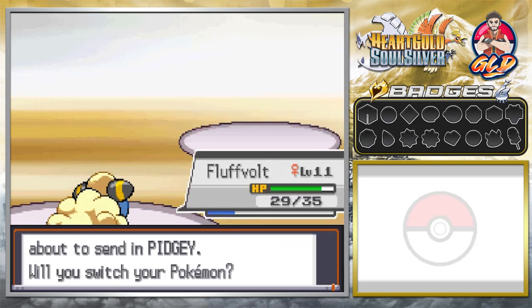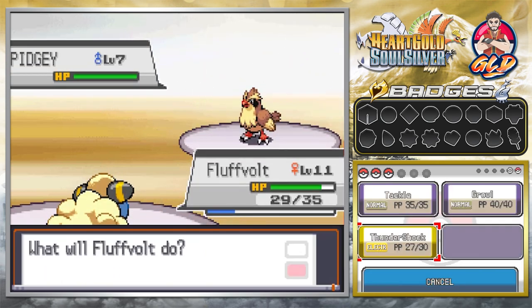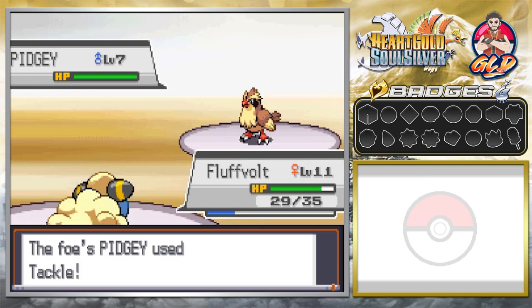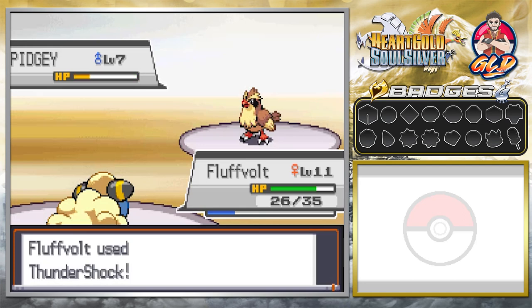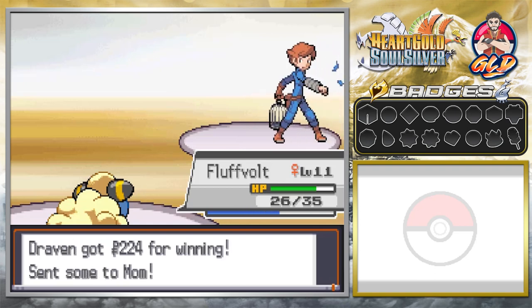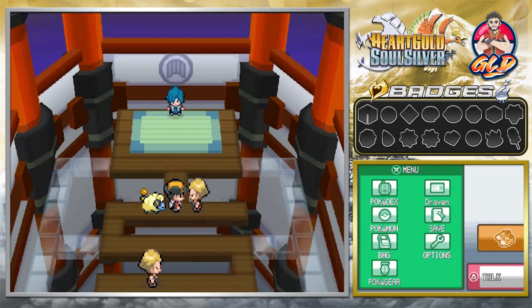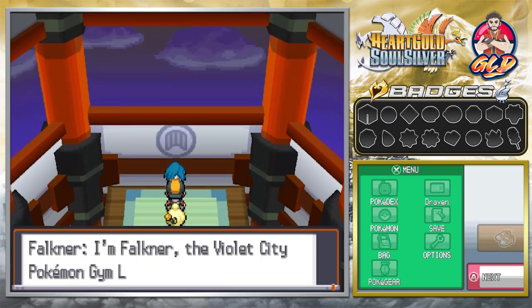Fluffvolt is kicking butt and taking names! It's got to be logical — you've gotta be logical with what you choose. I think we're going to be logical with the Pokemon selection. I'm not excluding any kind of Pokemon. We are in Generation 4 in this game, so any Pokemon that can evolve into a Generation 3 or 4 Pokemon — yeah, we're definitely going to use them.